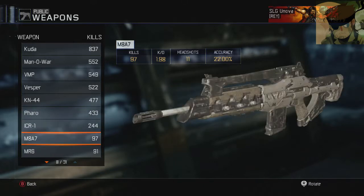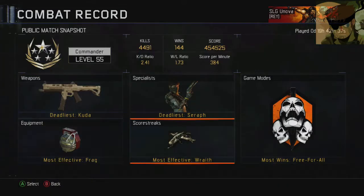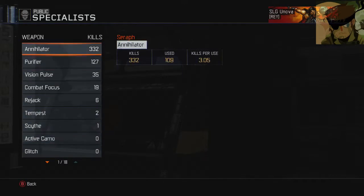ICR — didn't use a lot. M8 — just unlocked. And then pistols and all the weapons. Specialists — my most used is the Annihilator with most kills. 3.05 kills per use — that's pretty good. That means I get around 3, maybe 4 kills if I'm lucky.